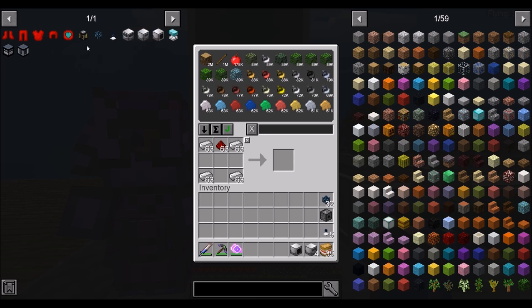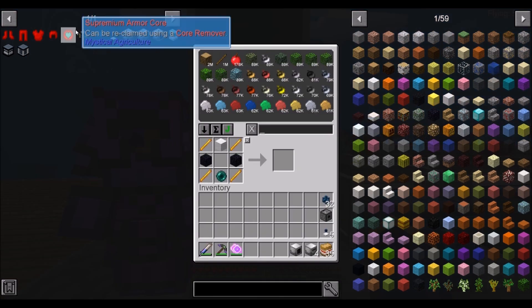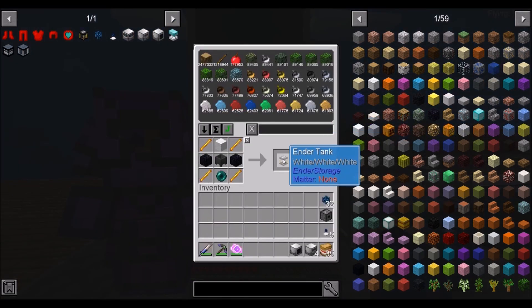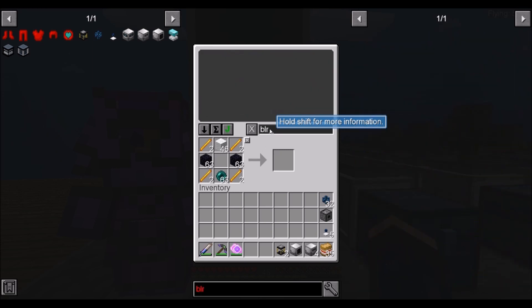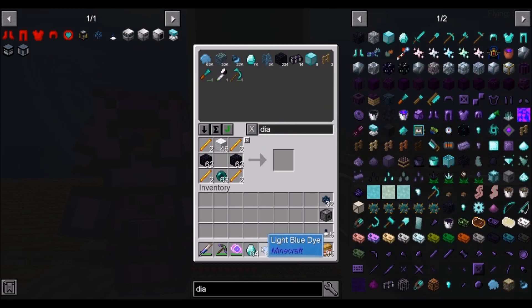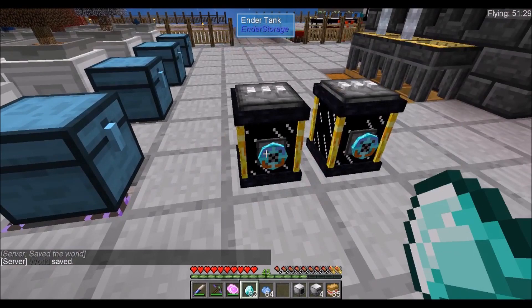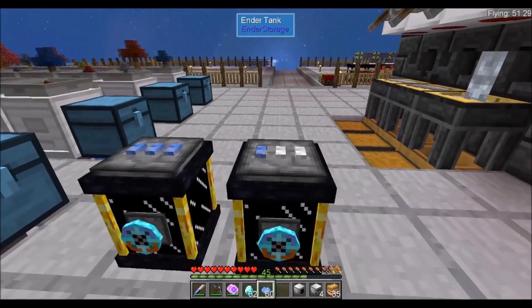We're also going to need an infinite water source since the sinks from Cooking with Blockheads is disabled. I've devised a strategy for this — we're going to need two cauldrons and we're going to make two ender tanks. We're going to need some blue dye, grab some of that, and grab some diamonds. Because we're on the server, we need to tag our tanks. We click it with a diamond so that it is bound to us, then color code it light blue.